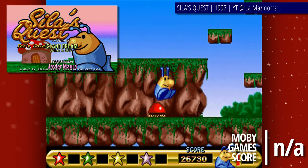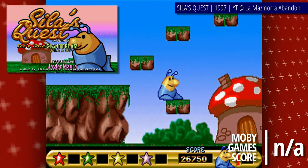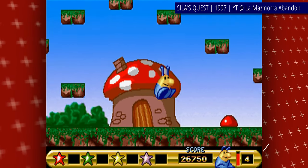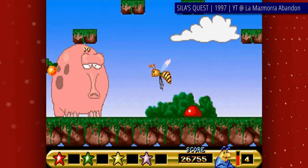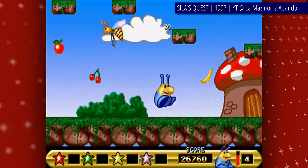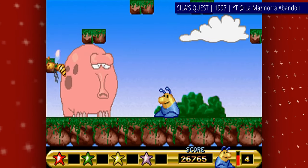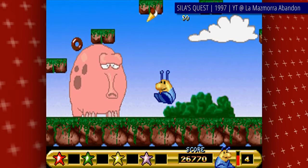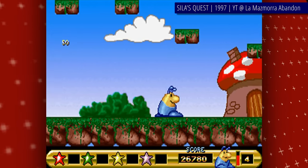Sala's Quest is a very simple platformer, a title more similar to arcade games of the era than anything in its own genre. It's overly simplistic in its design, clearly aimed at younger audiences. There's hardly any real story behind it, but it doesn't really need one, because all you have to do in each level is kill all the enemies by jumping on their heads — you know, like Mario.